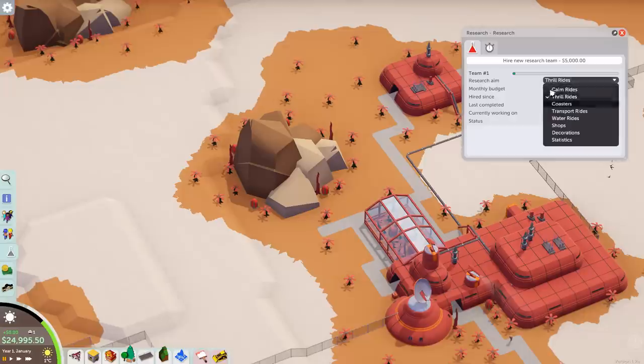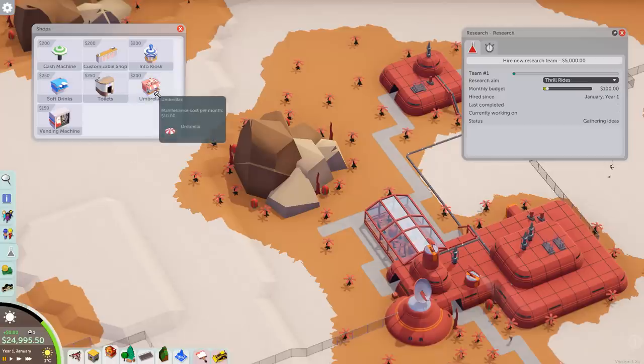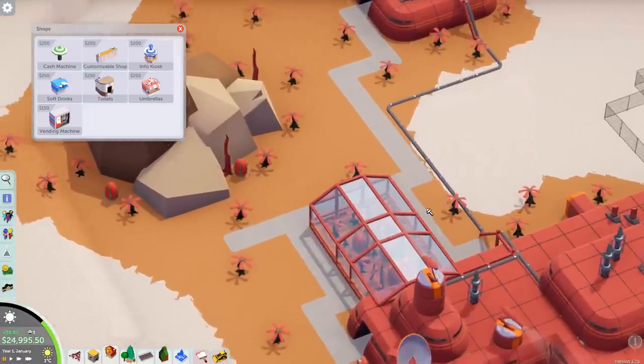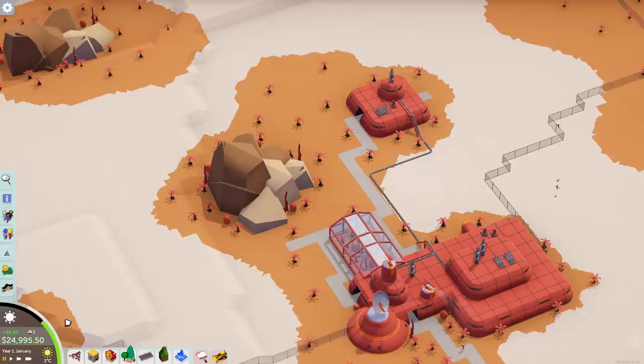Get a team to spend maybe $100 a month. And actually quite important is the food. We're decent in this park because we've got a vending machine which sells chips. But I think researching stalls first might actually be a really good idea. I've gotten a lot of tips that I should look more into researching some of the shops, because on some of the later scenarios you don't start off with either food or drinks, and you really have to make sure you're selling both just to keep your guests alive. So I'm just going to research that and try to get started in the meantime.